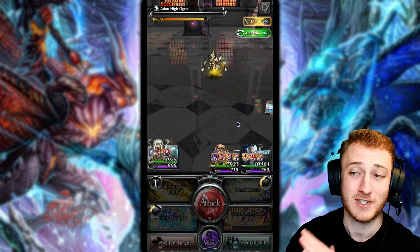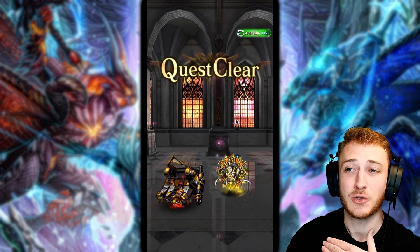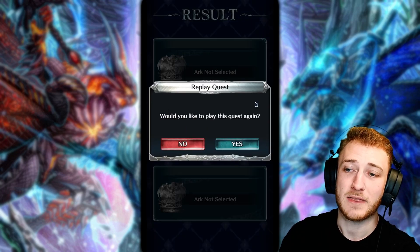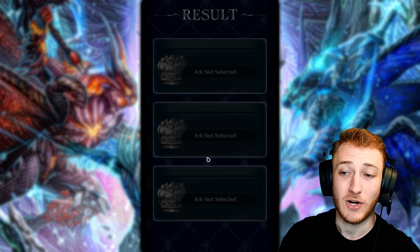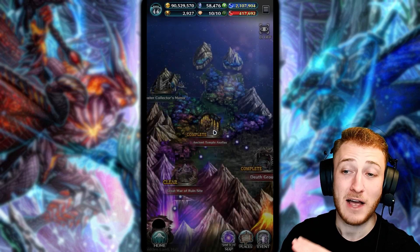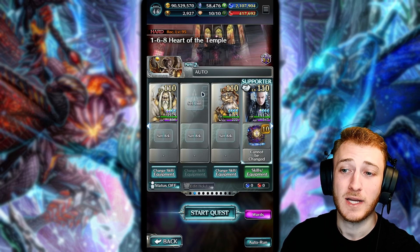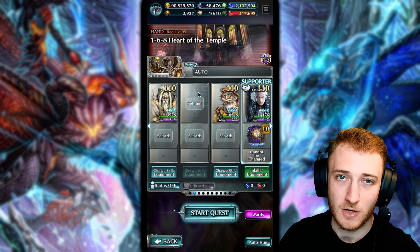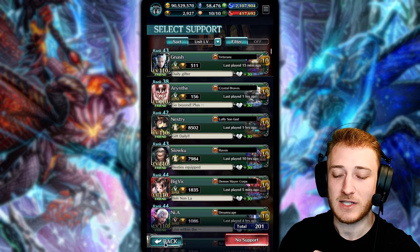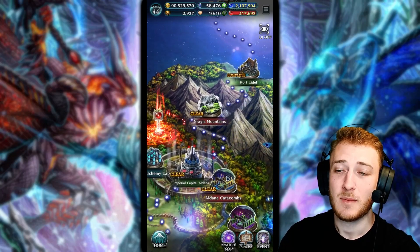Nine to eleven seconds is usually the clear time, with a total cycle time of around a minute. There is no unit that can truly replicate the Maja auto farm here without sacrificing another party slot for DPS, which cuts your XP farm by a lot when you start splitting into thirds. So Maja is pretty essential — that's why he's highly recommended as one of his utility benefits on your account.